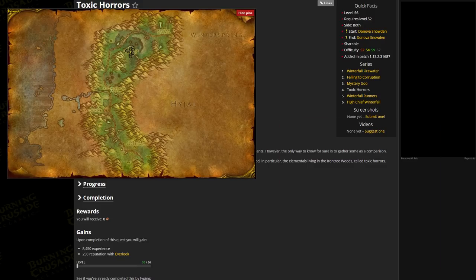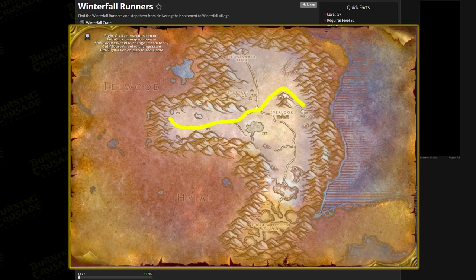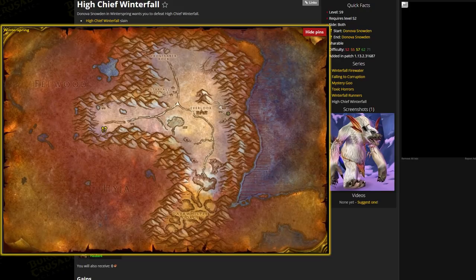Once you've collected three droplets from the toxic horror elementals, head back to Donova and hand in. Then accept 'Winterfall Runners' — these felborgs patrol the main pathway marked on the map on screen. Kill them and take a crate from them, then return to Donova and accept 'High Chief Winterfall.' Head to the High Chief marked on the map.